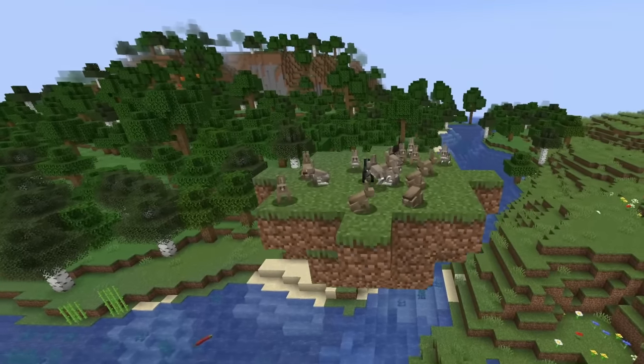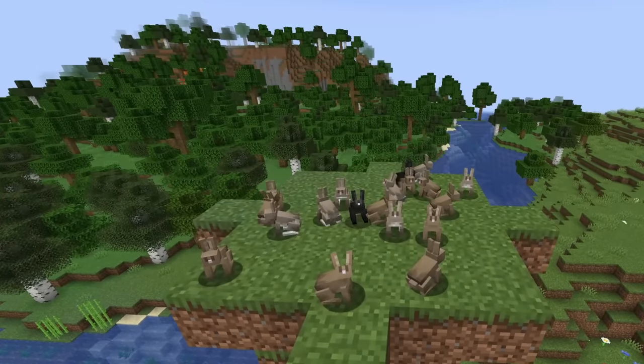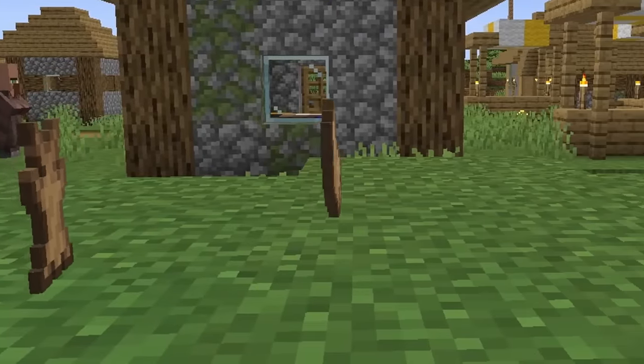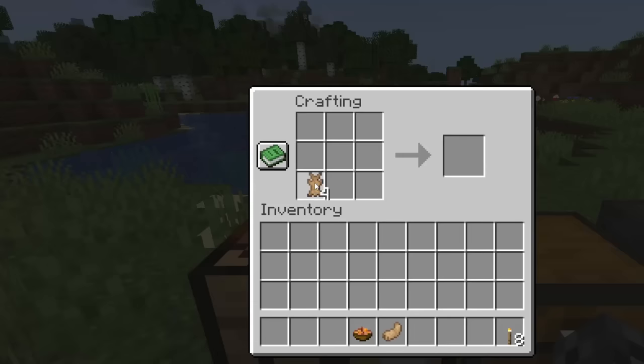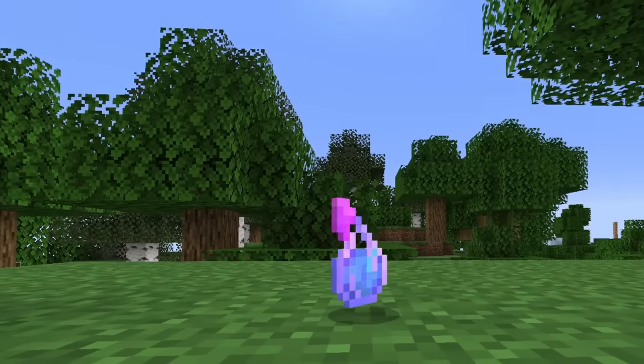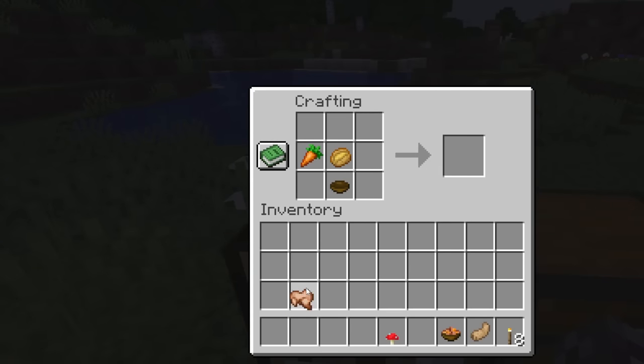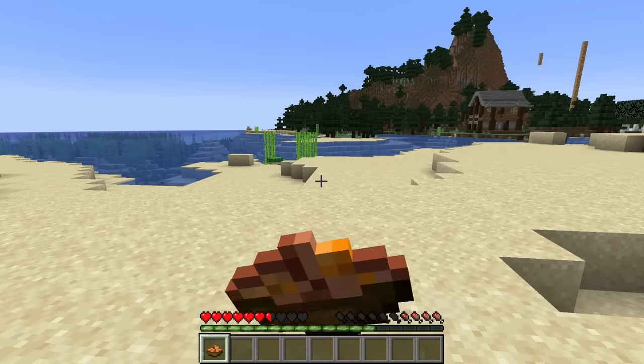At 18th is the rabbit. Pretty much no one uses anything related to the rabbit except maybe the toast feature. These include the rabbit's hide, rabbit's foot, and rabbit stew. As of version 1.19, the rabbit's hide can only be used as a recipe for leather, four of which are needed. The rabbit's foot is only used for the potion of leaping, which we'll bring up again later, and rabbit stew can be made using rabbit's meat, but at the cost of quite a few resources along with its lack of stackability makes it not worthwhile.